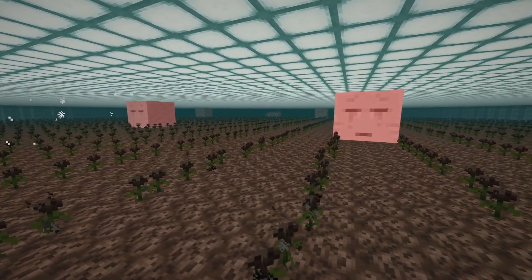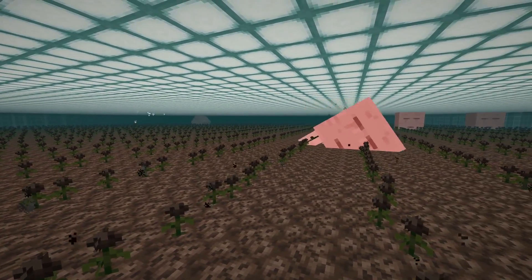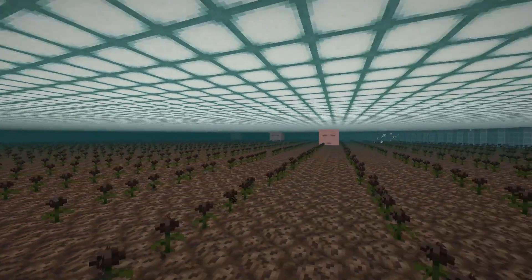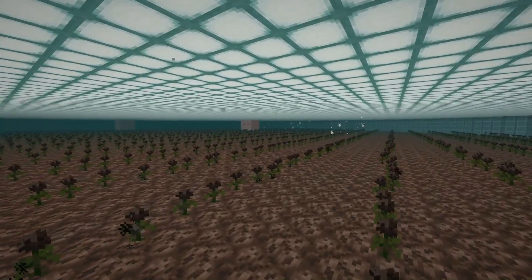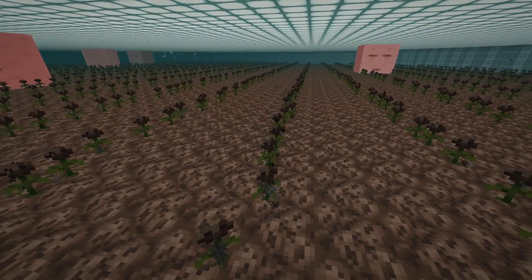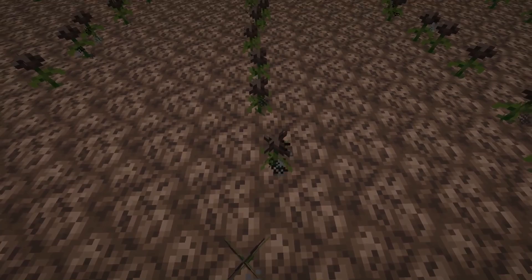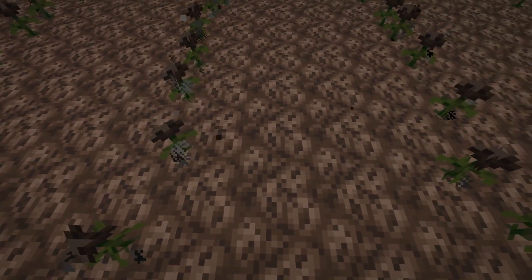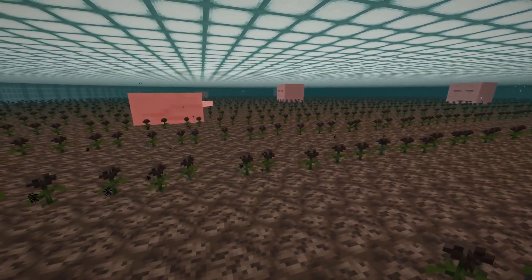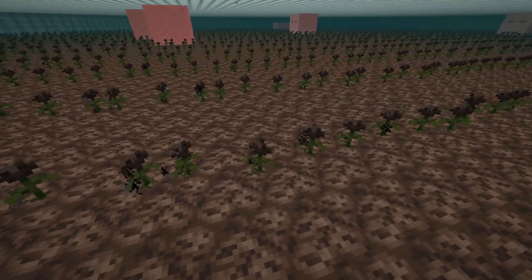At number 12, really efficient ghast-only farms in the soul sand valley biome — great for getting gunpowder and ghast tears. You prevent skeleton spawning using light sources above, and you can still use wither roses to kill ghasts because of their large hitbox. Ghasts can't spawn directly on top of the soul sand block with the wither rose, but if the mob spawning algorithm selects a block right next to it they can still spawn. I made this farm during the snapshots — to make it more efficient, you only need a wither rose every fourth block.